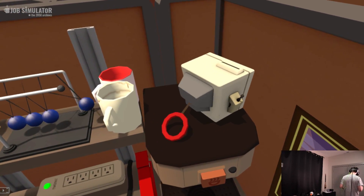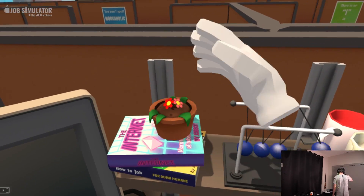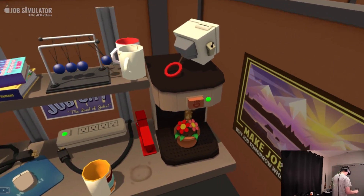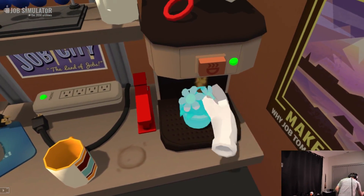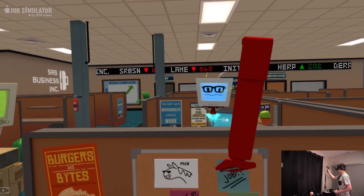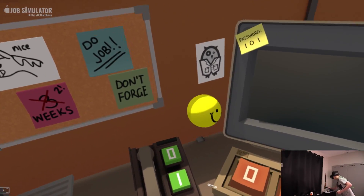I love my job. Do we have water? Coffee is basically water — yes, I can't believe that works, that's awesome! How big can these plants get? I guess that's it. Stapler — how do I make it shoot? I actually just killed my coworker. Not exactly sure if that's fine. Hey, stress ball!